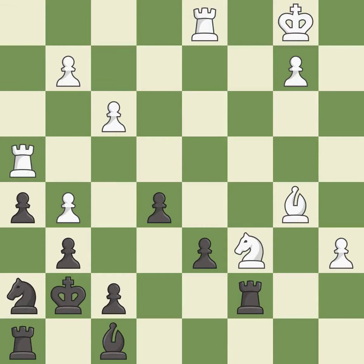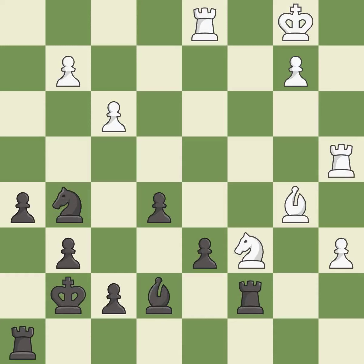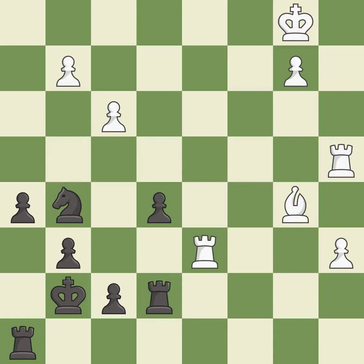This develops a rook off its starting square, getting it into the action — it is excellent. That pawn was free for the taking — it is best. This is the strongest option — it is best. This moves the bishop to a better location, allowing it to control more squares — it is best. Takes back — it is best. This ignores an opportunity to threaten winning a pawn. This permits the opponent to push a passed pawn towards promotion — it is an inaccuracy.